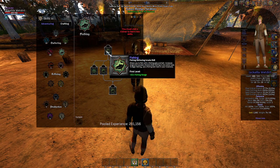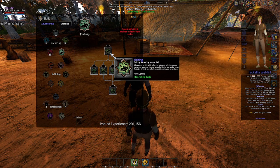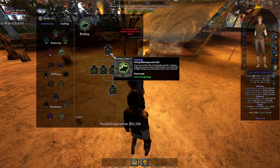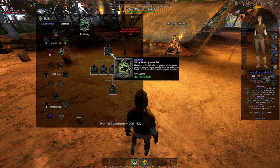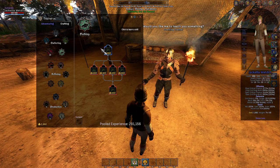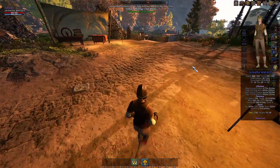One of the fun things you can do is fishing. In the crafting tree, under the gathering section, there's a fishing section. The fishing skill allows you to fish with a fishing pole and bait, and increases range and success as you level it. To begin fishing, use a fishing bait item in your inventory. We have a fishing pole by default, but we need to train the skill — a crafting trainer will train it for 100 gold.